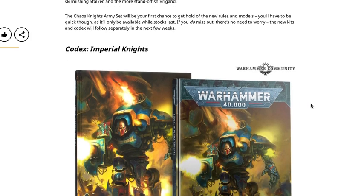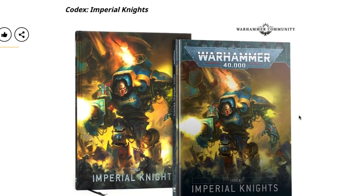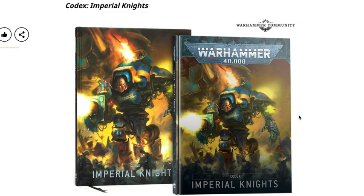The Chaos Knights army set will be your first chance to get the new rules and models — you'll have to be quick though, as it's only available while stocks last. Depending on how many they made, this could sell out. If you do miss out, no need to worry — the new kits and codex will follow separately in the next few weeks. That's definitely an improvement as far as availability is concerned.